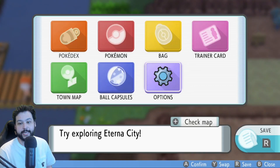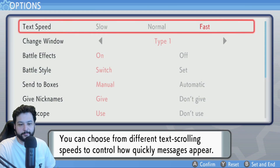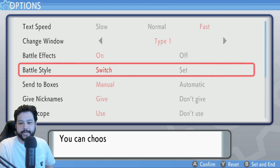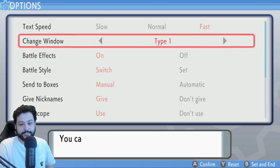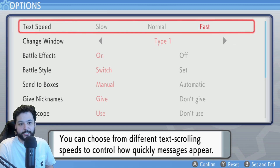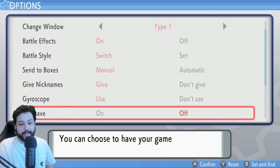My first major tip: when you first start the game, go to your options menu — you have access to this immediately — and change your text speed to fast. This is going to save you so much time, as the text in this game is very slow by default.